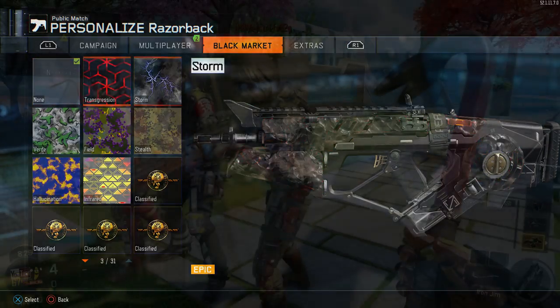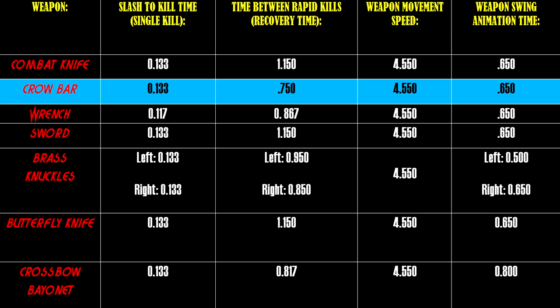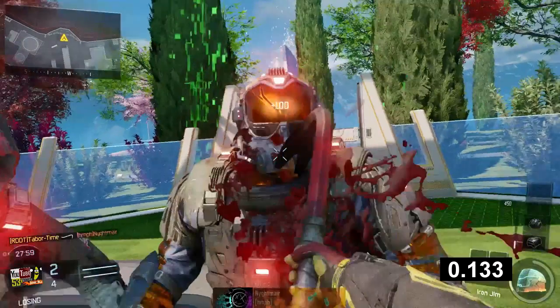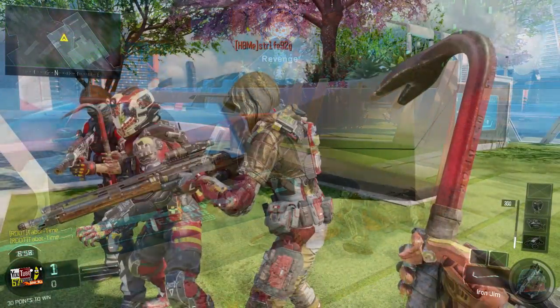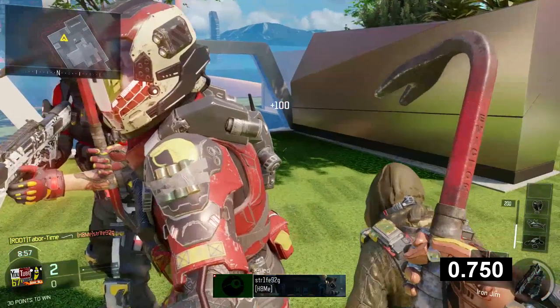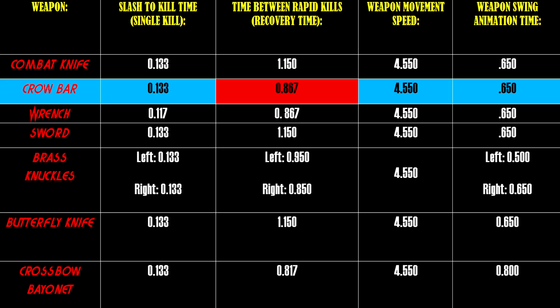Next I wanted to touch base on the Iron Jim supply drop weapon nerf. The patch notes said they fixed the consecutive attack speed to be consistent with other melee weapons. I did a video comparing each supply drop melee weapon to the combat knife. My findings for the Iron Jim were as follows: to kill two people in rapid succession, measuring from the moment the first kill appears on the kill feed until the second kill first appears, the time used to be 0.750 seconds — the fastest rapid kill recovery time of any melee weapon. Now, using the same measurement techniques, the Iron Jim has a recovery time of 0.867 seconds, which is the exact same time as the wrench. So while this isn't a drastic change, it's definitely noticeable. The single kill time, weapon movement speed, and swing animation all remained as they were before this patch.